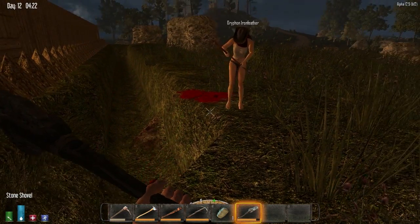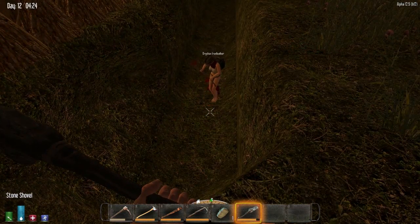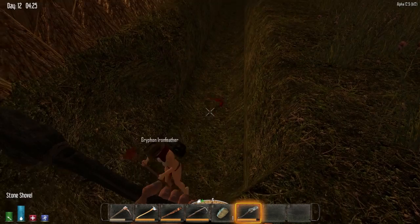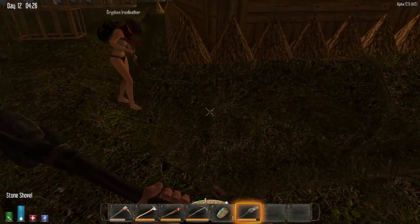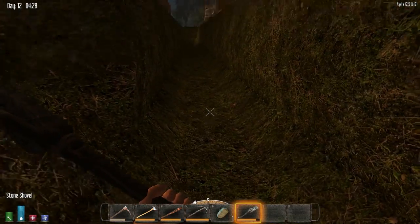Over here is probably where it's closest to being done. I'll try to get the floor. I'll dig over here and we'll see how it goes. I'm hoping it can be at least two wide. I wish I could pick up these spikes — that would be amazing.